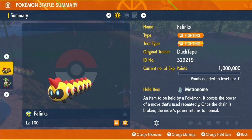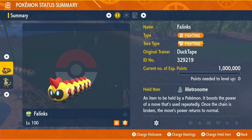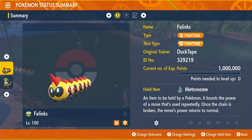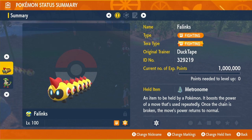So we've got our Fighting type Tera and the item we're going to be holding is the Metronome. What the Metronome does is it's a chain item. If you use a move — let's say Close Combat — the damage would be at 100% base damage. But if you use it again the turn after, it would be 120% damage, and it keeps going up 20% until you reach 200% on your sixth turn. If it gets interrupted it resets. Very strong item.